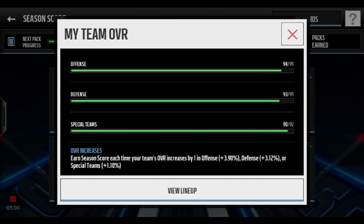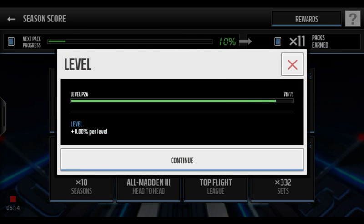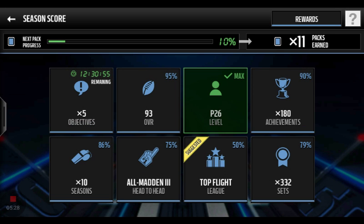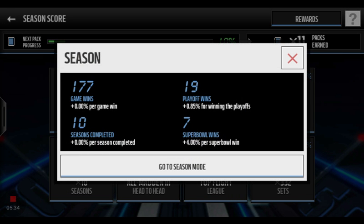If you get your special teams to a 92, if you get your defense and offense to a 99, it will increase your season score as well. I'm not gonna view my lineup because I don't really need to — it's a 94 and 93. They will also increase this if your level is up — if you pass level 75, that helps you level up as well. For your achievements, you need at least 200 achievements for them to increase your percentage.